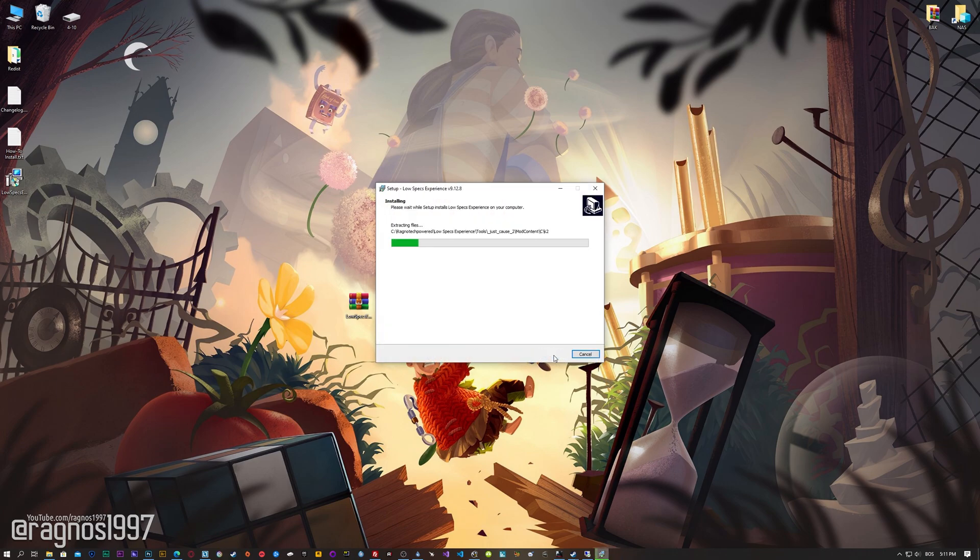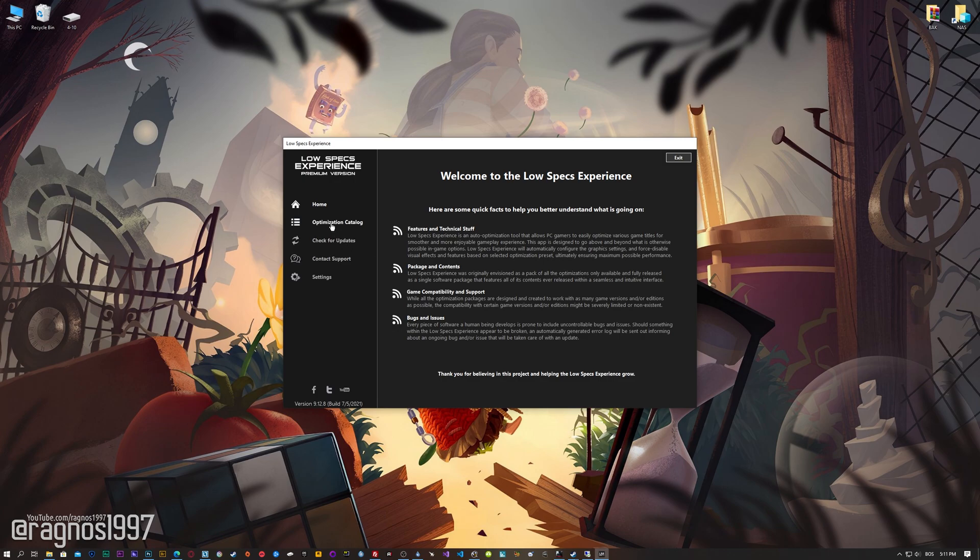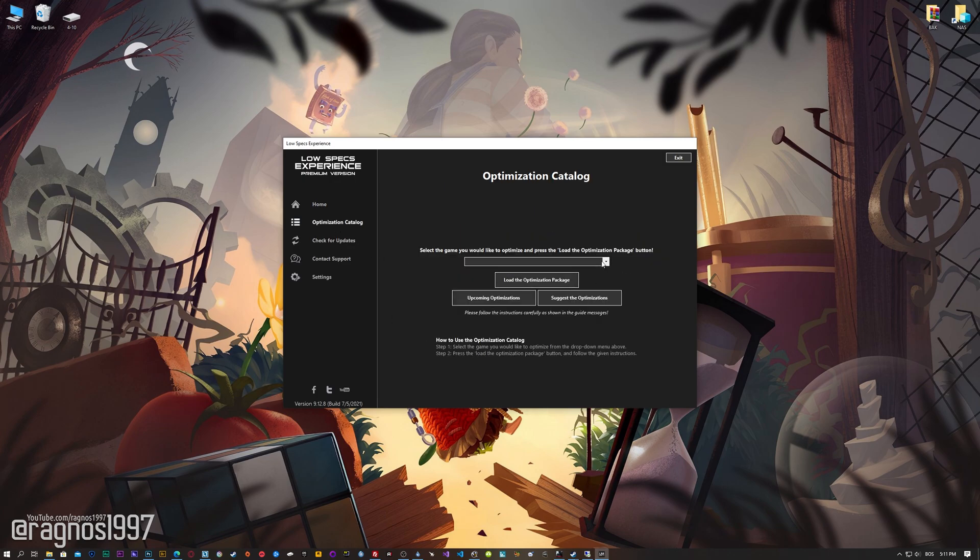First of all, start the installation process for the Low Specs Experience. Once it's done, start it from the newly created Desktop shortcut and select the optimization catalog. From this drop-down menu, select It Takes Two and then press load the optimization package.